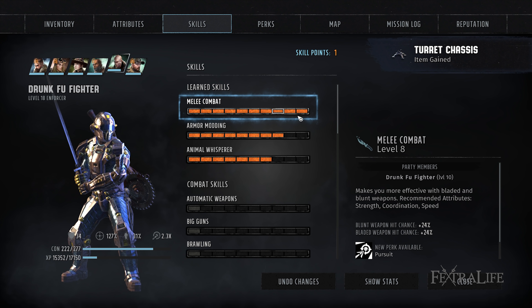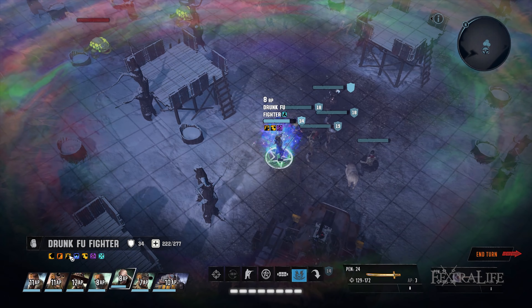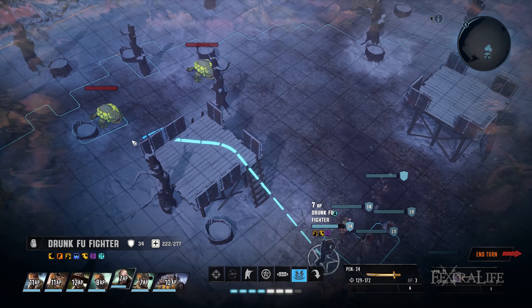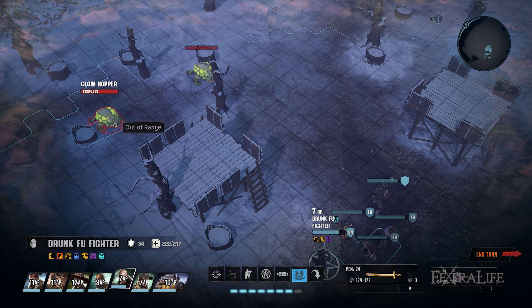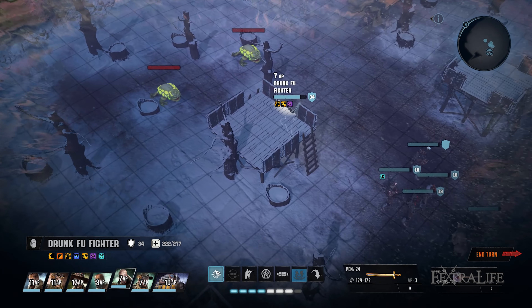You'll want to take melee combat and animal whisperer up together when first making this character, prioritizing melee combat. Once animal whisperer is about 5 or so, you can start placing points into armor modding. Animal whisperer is not needed for this build, but I like to use it to gain extra damage and give enemies another frontline target to shoot at, helping you survive a bit easier.